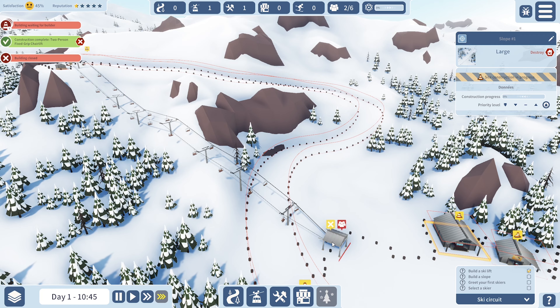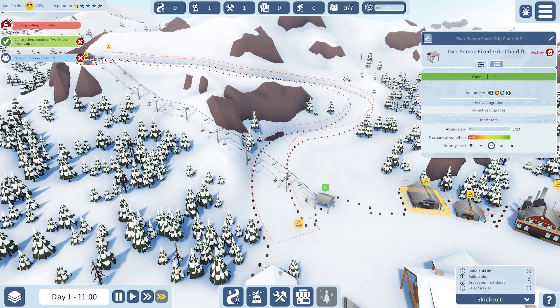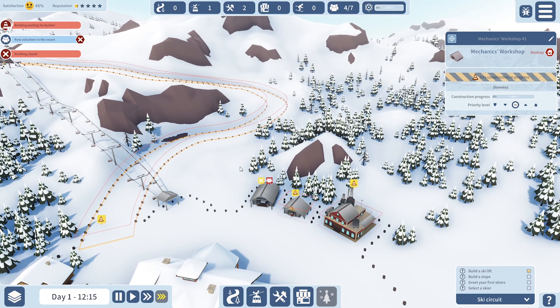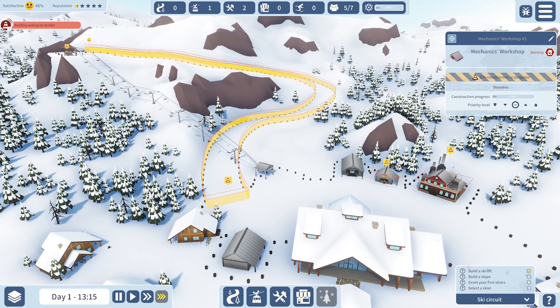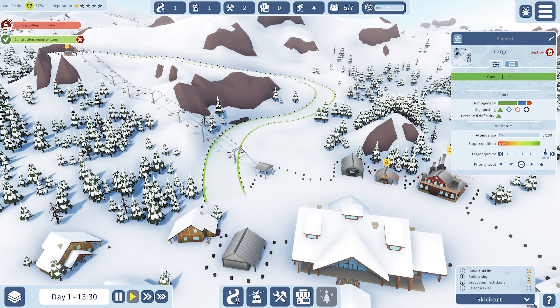Let's go with two volunteers in the builder's lodge — if you only go with one it only goes a certain speed, but with two it goes a lot faster. We've got a new volunteer waiting for a builder. The builders are over here doing other things — I want them up here. The building is closed, but that's a snow groomer, so we'll put one in there.